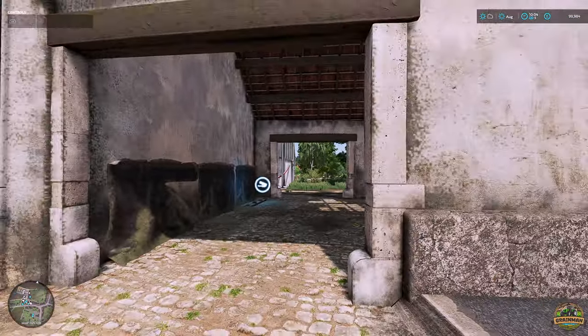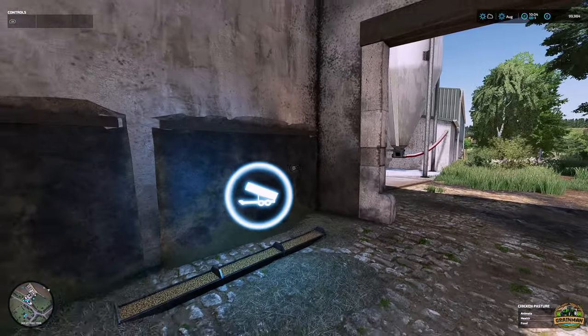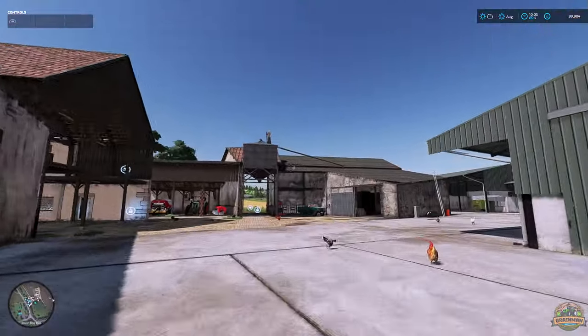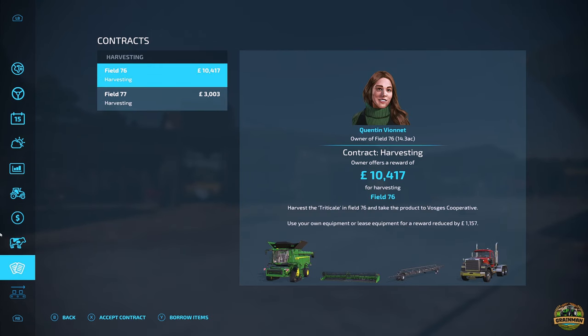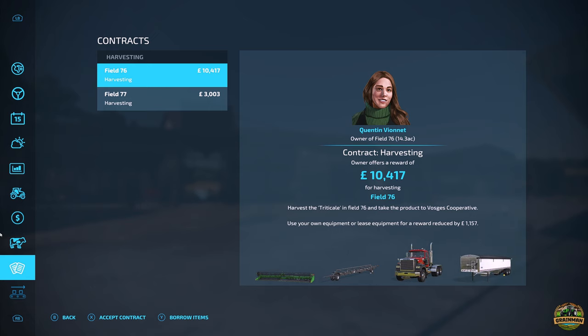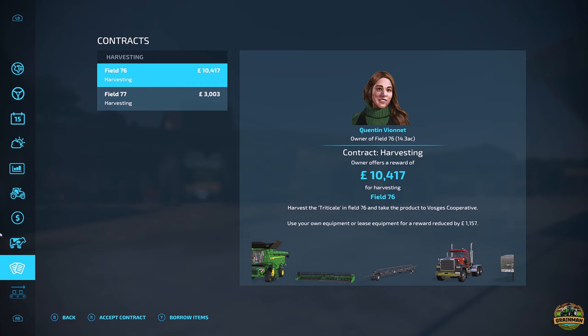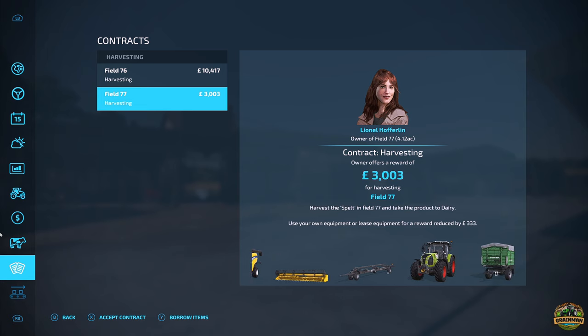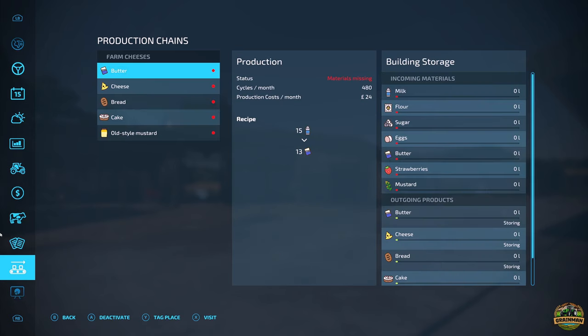The village is very picturesque - it'll be quite fun getting a trailer in here and tipping, so I'd recommend a side-tipping trailer for that. Contracts-wise there are 86 fields of crops so it should be pretty healthy. Field 76 has a contract for 10,000 for harvesting, and there's spelt there for three as well - not too bad at all.